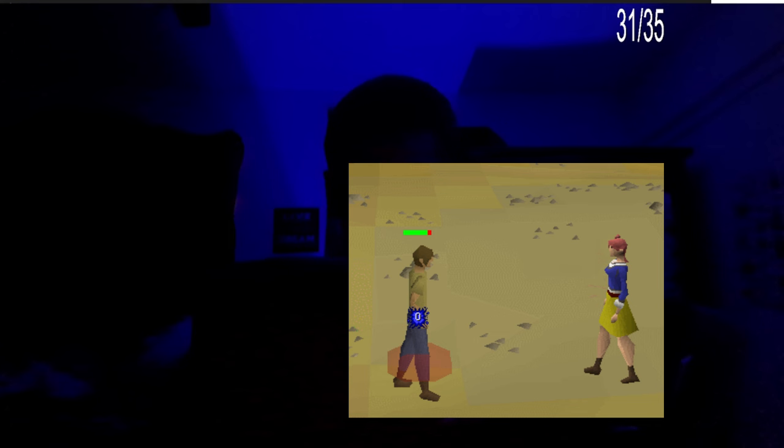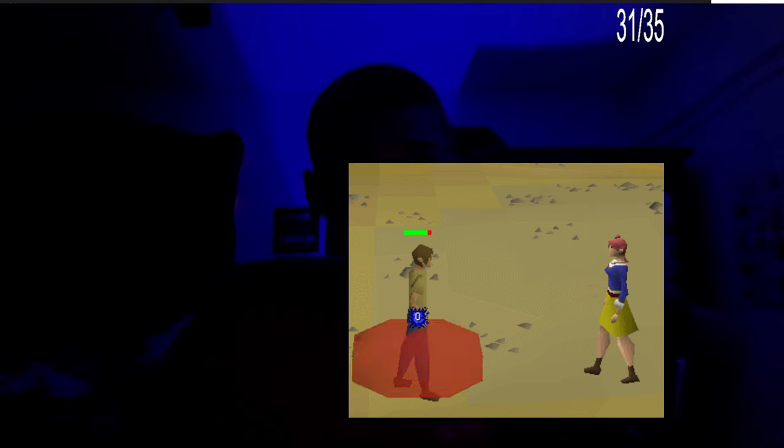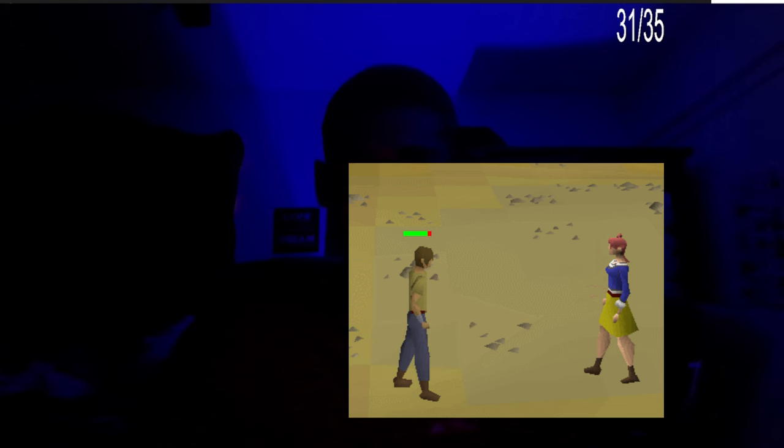Let's go a little bit into the animation. Here's how it looks — the player on the right is casting Entangle, and the player on the left is the one being entangled.